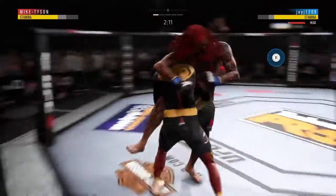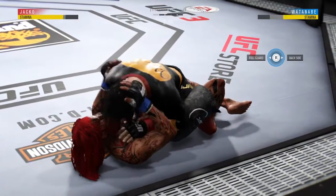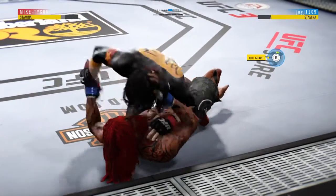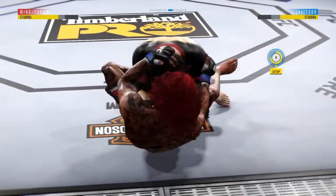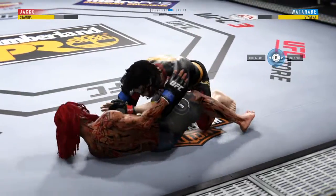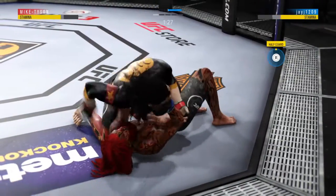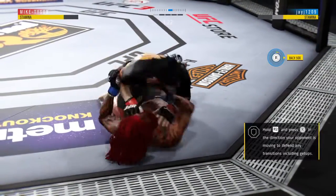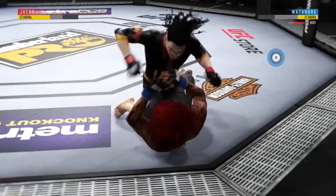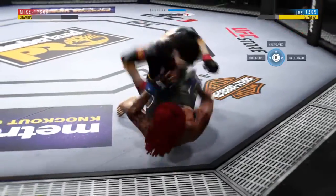Now he goes for the single leg. There's that half-deed single. Excellent movement and transitions here on the ground, staying busy. And back to full guard. Excellent movement on the ground here, constantly moving, constantly staying busy. Postures up here. Good shot to the head. Lands with a big elbow.